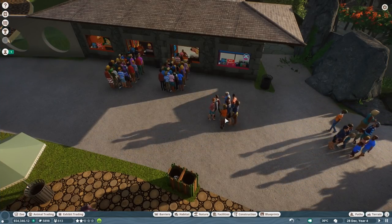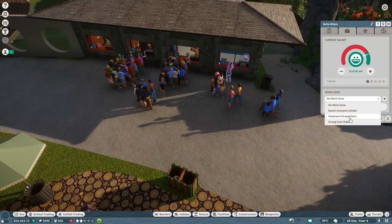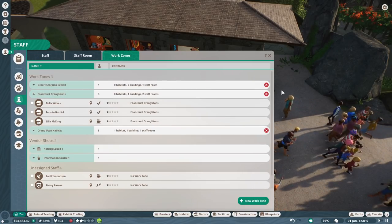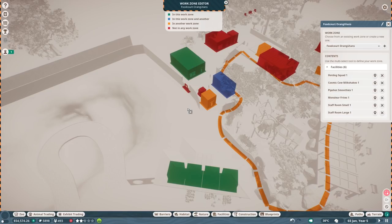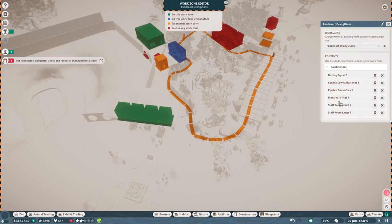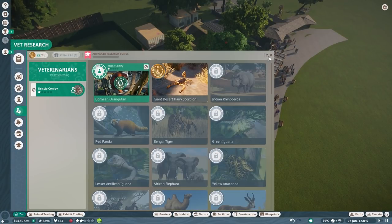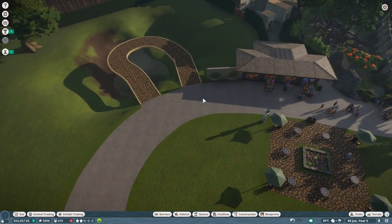People told me to check this area over here. I'm quite sure I did this correctly - it's the food court orangutans area. Let me check quickly. So work zones, food court - edit the work zones. I've got these shops in, I've got the staff room. It's all fine, I guess - there's no issue at all. The vet research is nearly completely done, which is awesome.